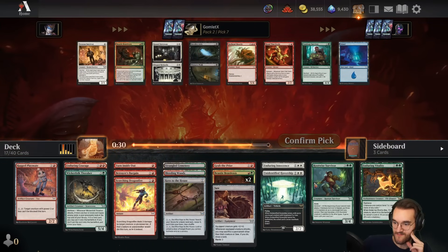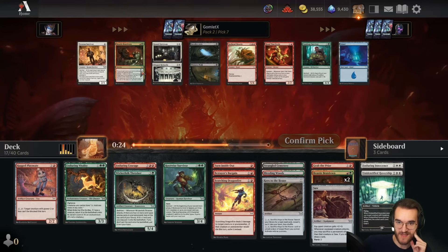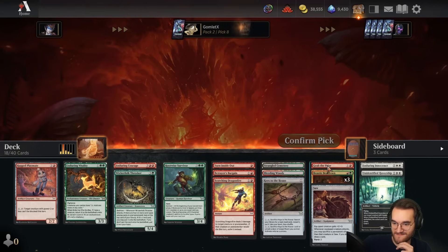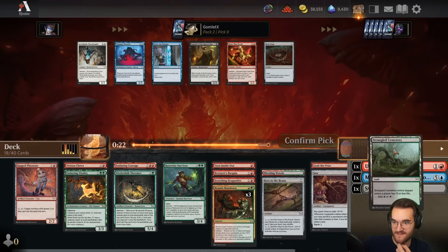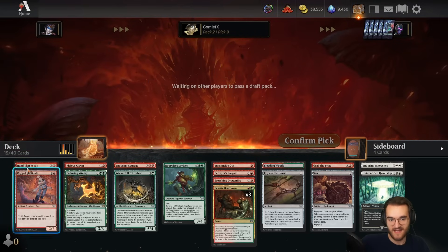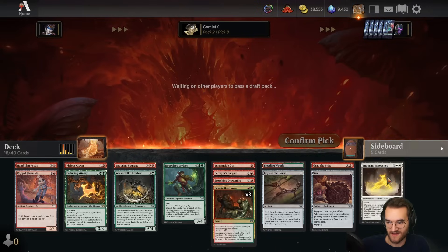Beatdown it is — grab a bunch of two-mana red creatures now. We are just beating everybody down today. Not with our aggressive creature curve — we certainly don't have that — but we have three copies of literal Beastie Beatdown! I'm going to start having to play some real filler stuff at this rate, like Vicious Clown, which is super awkward. We're wheeling some two-drops; they're not super great but we need two-drops. Hand That Feeds is pretty good in green-red delirium — you draw it later and have a two-mana 4/2 menace instead of a 2/2, which is a big deal in the late game.